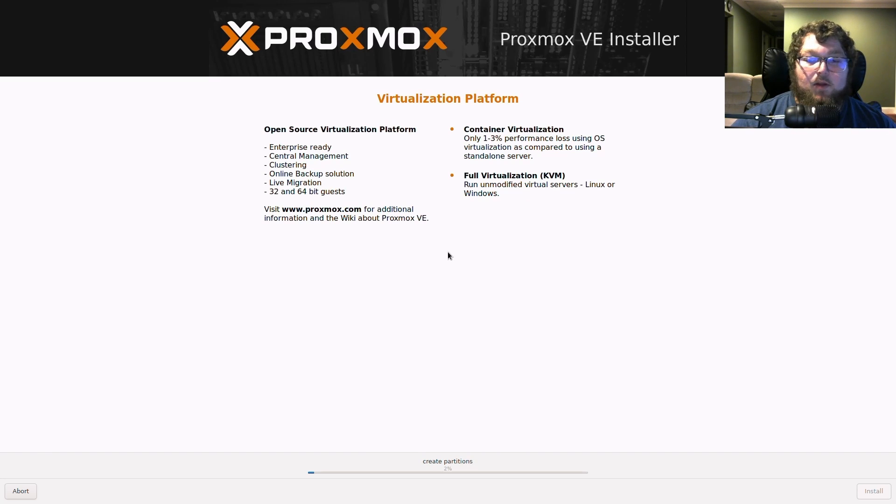I'll double-check everything looks right, then come over to Install to start the install process. This might take anywhere from five to ten minutes depending on your hardware. One side note: if you're using a Ventoi USB to deploy the ISO, you might want to select Grub 2. I did run into an issue where normal mode caused an error — Proxmox is Debian-based and prefers Grub for booting. So if you hit an error where it can't make the partition, circle back and try Grub 2 instead of normal mode.